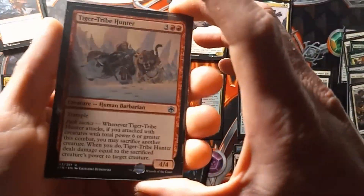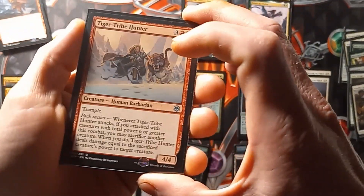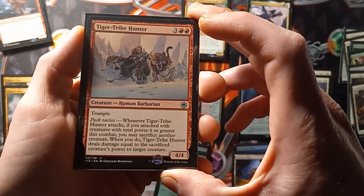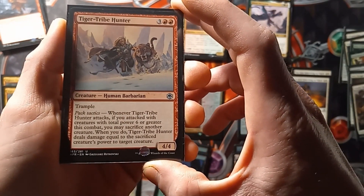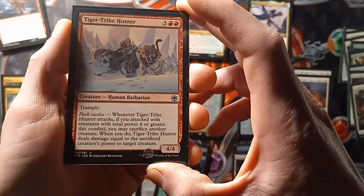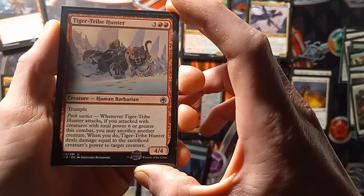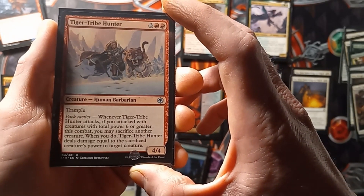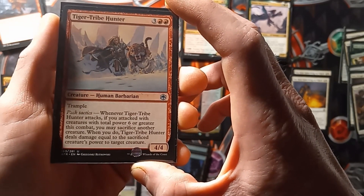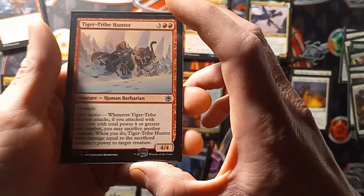Next up we have a playset, or 4 copies, of Tiger Tribe Hunter. It's a 4-4 Trample. Its Pack Tactics is whenever Tiger Tribe Hunter attacks, if you attack with creatures total power 6 or greater this combat, you may sacrifice another creature. If you do, Tiger Tribe Hunter deals damage equal to the sacrificed creature's power to target creature.